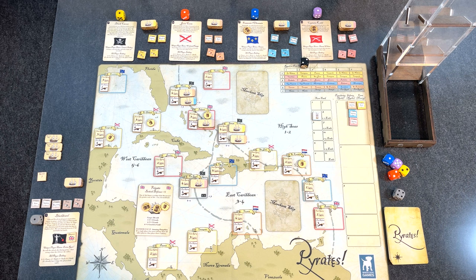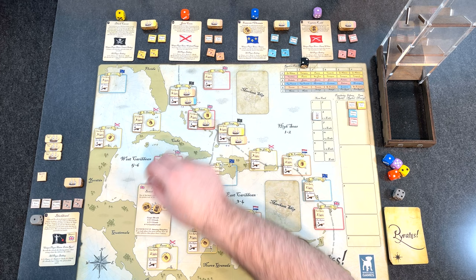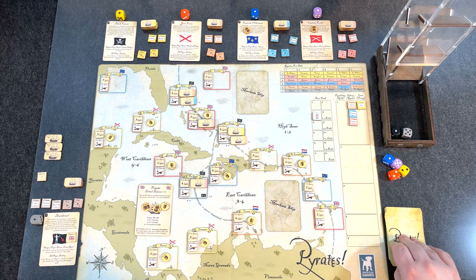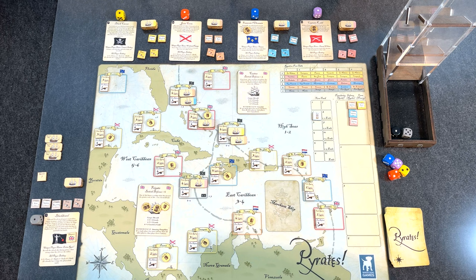Turn two — booty phase. Roll a two on the random port table. Cartagena gets one, Panama gets one, Jamaica gets one, Cape Francois gets one, and Sieracow gets one. Now we roll for the merchant ship. Rolling two dice: area one, so it'll be out in the high seas. We drew a Cutter — a British ship with British defense of three and a rolled five for cargo which is three goods.